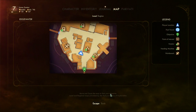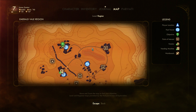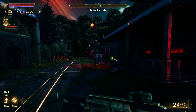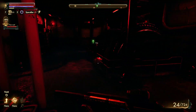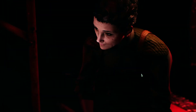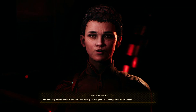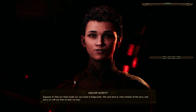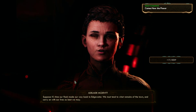Actually, we'll finish off the episode by going back to Adelaide. It's kind of dark down here — you don't have any power, that's fine. Look at that — the snakes. You have a peculiar comfort with violence: killing off my garden, gunning down Reed Thompson. Suppose it's time our flock made our way back to Edgewater. We must tend to what remains of the town and carry on with our lives as best we may.